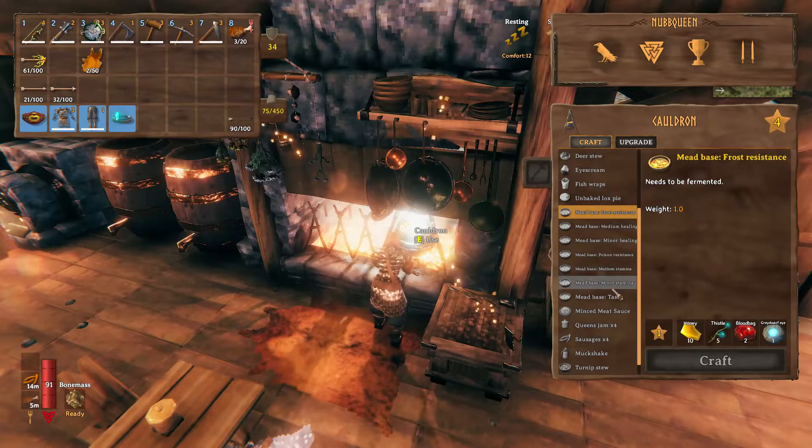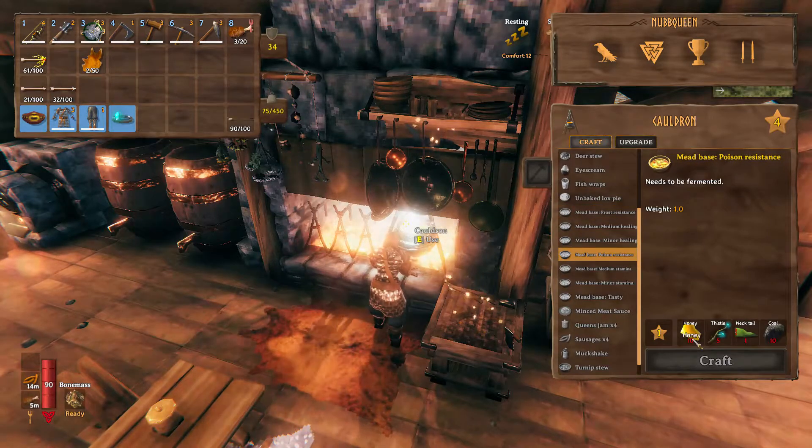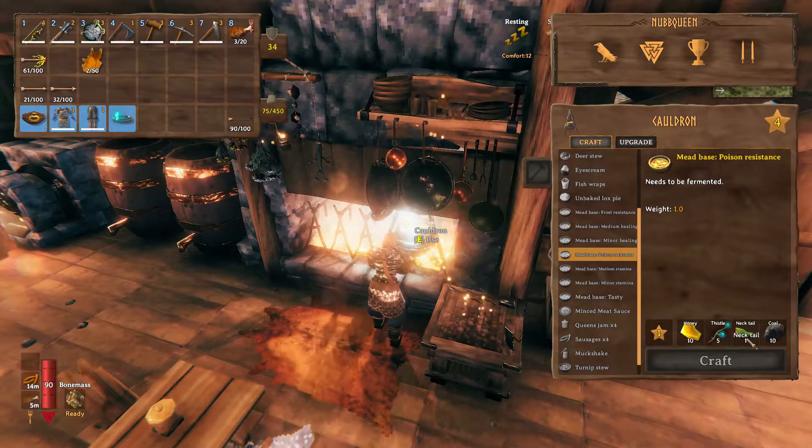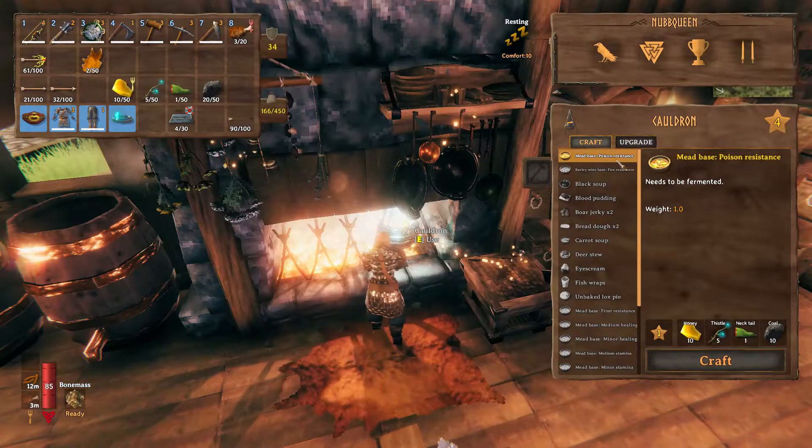When we look into the cauldron recipe, we can see that a meat base poison resistance can be created by using 10 honey, 5 thistle, 1 necktail, and 10 coal.